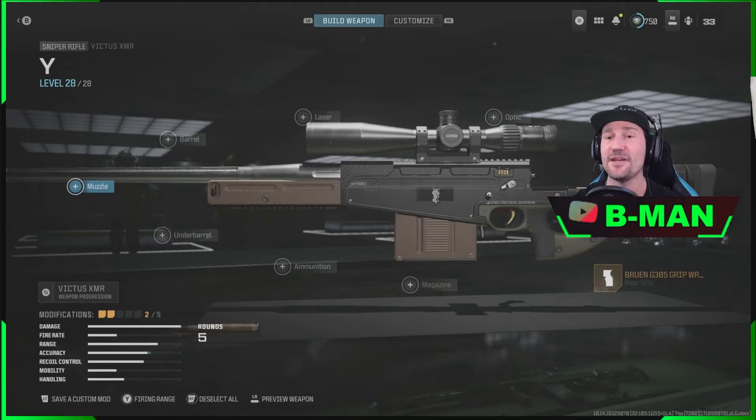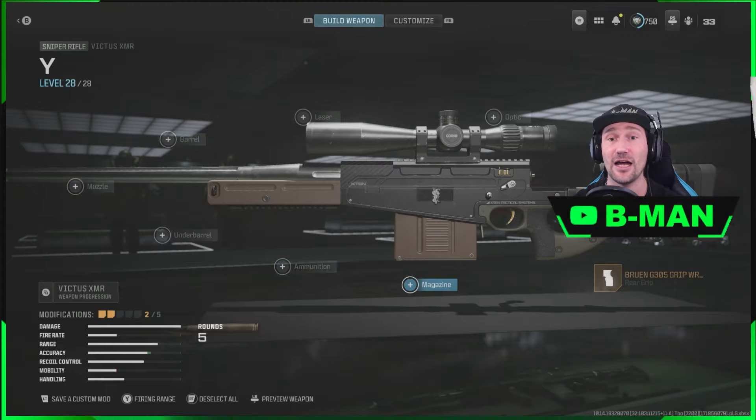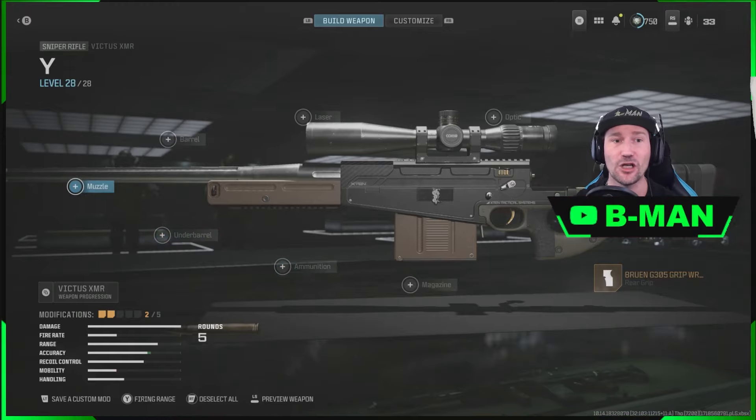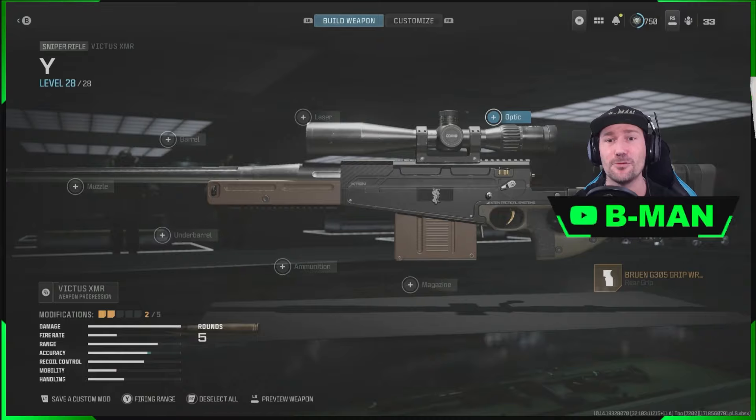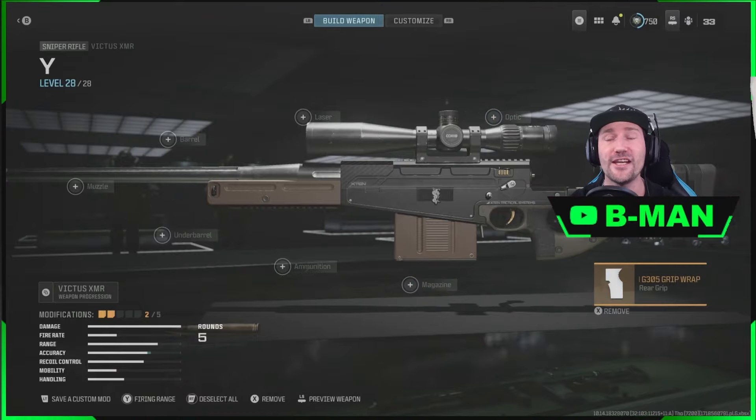When we take this in-game, because it's got this blueprint as its base and that blueprint has a Thermal Optic as its attachment, when we take this in-game all the attachments on this blueprint as a base will show back up. So it'll have a muzzle, its underbarrel, its ammunition, and it will have its Thermal Scope — all working in-game.